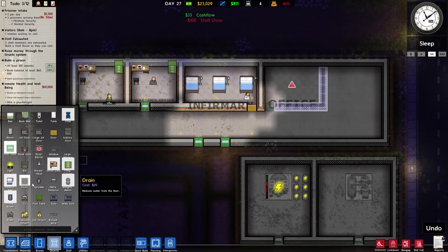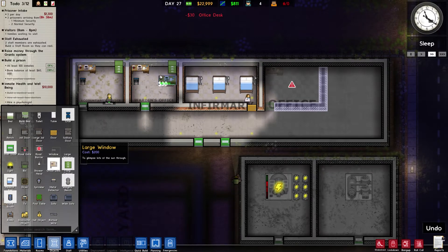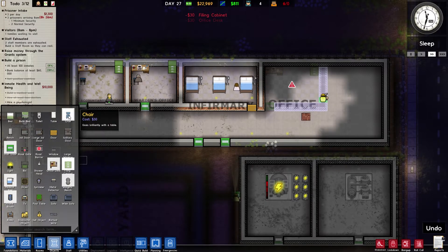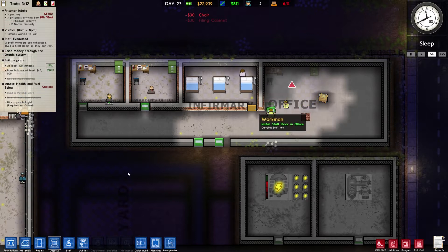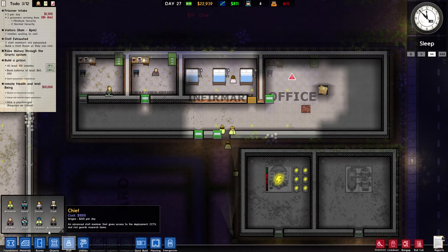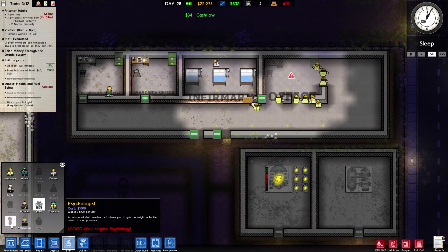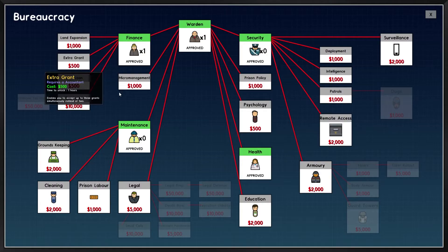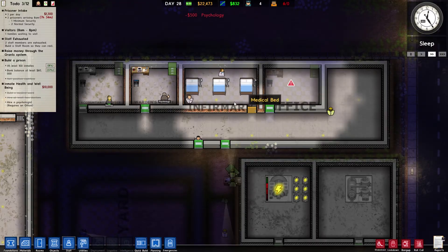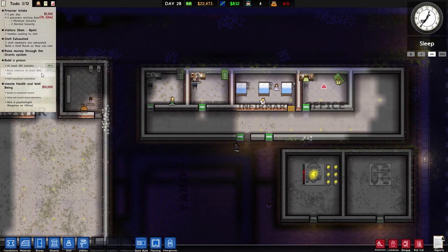That's the remaining requirements - so office desk, filing cabinet, and chair. I'll try and keep it the same as the other offices over here. Excellent. Now we need to hire the staff member and that'll be that part done.